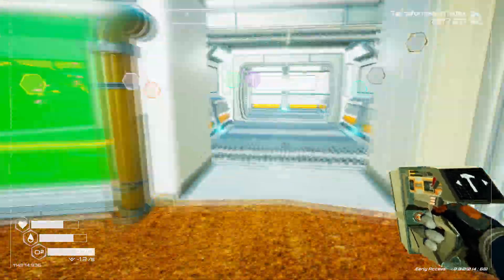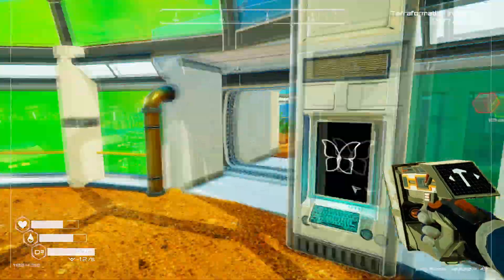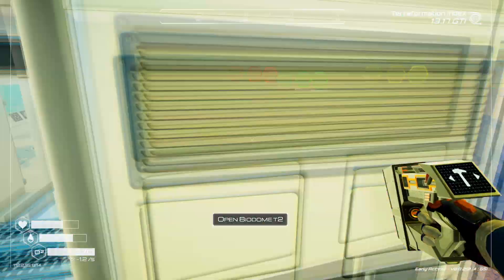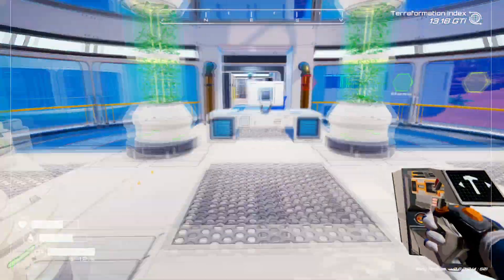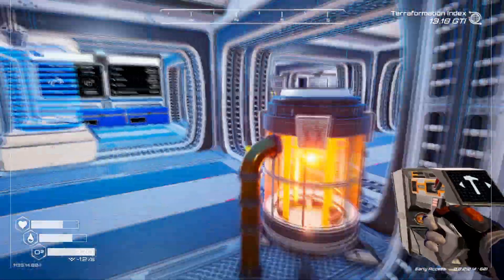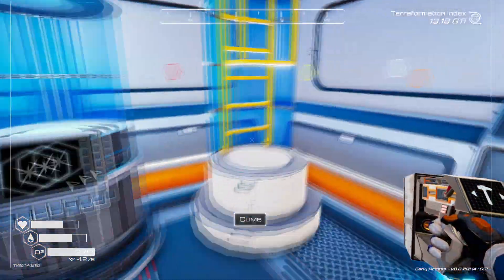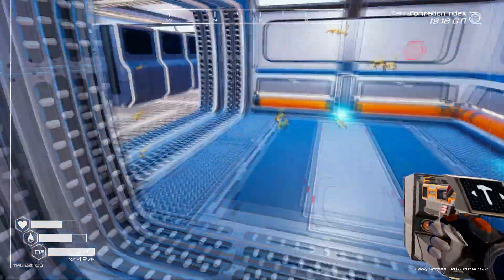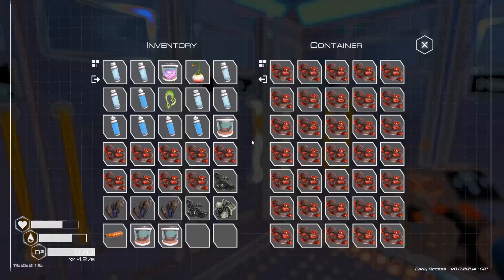Now we can hopefully find a few more. We just have to go to other places to find them, but this should really help with the insectivoids and get those guys up. Let's gather some more resources because we're going to need them. It's nice to be able to drink the water without having to worry about it. Soon we can have breathable oxygen and that's going to help out quite a bit too.